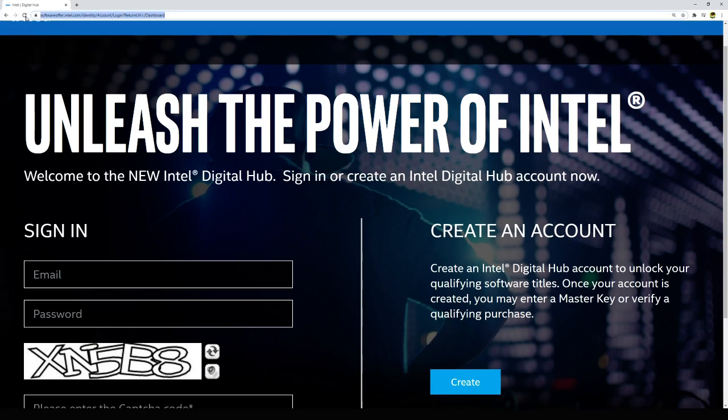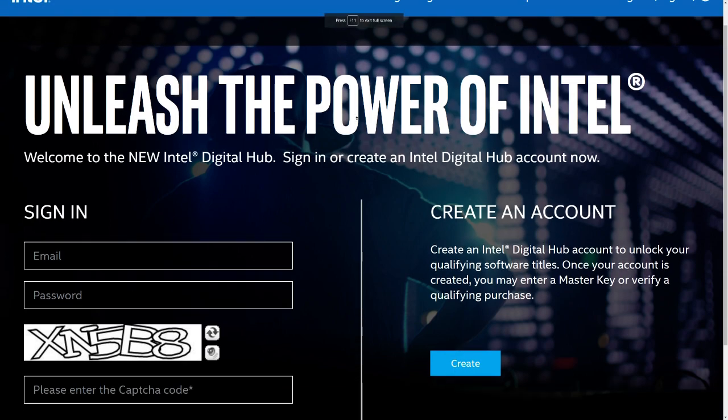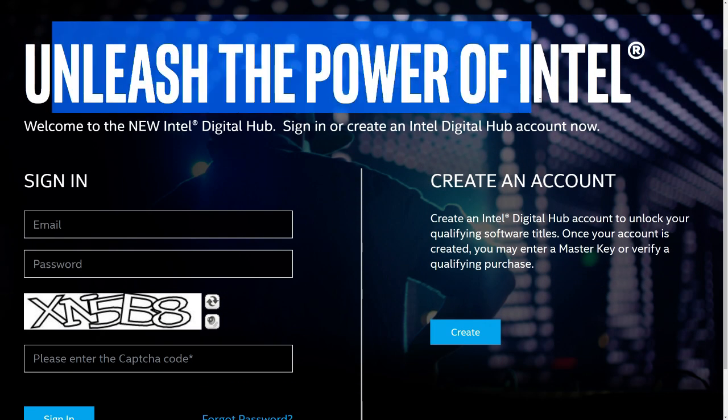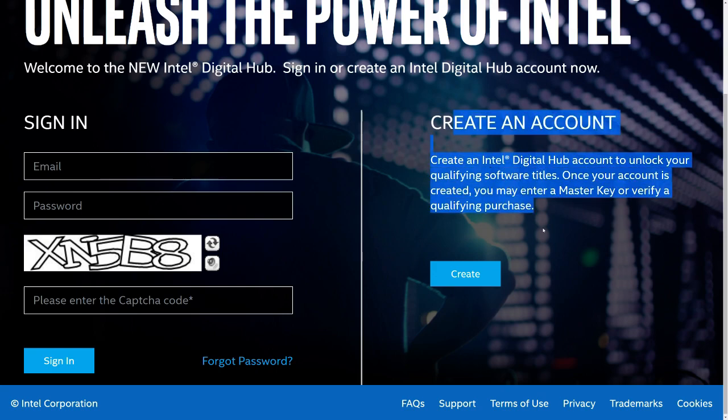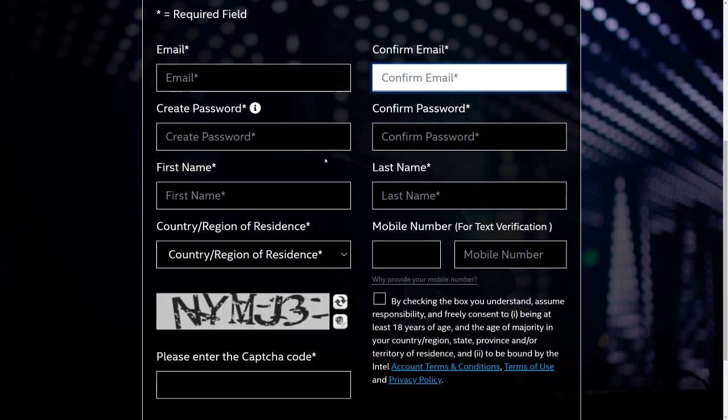What you have to do is go to this website: softwareoffer.intel.com/identify/account/login. I'm gonna link it in the description so you don't have to remember it. Once you're on Intel's website, it says 'Unleash the power of Intel — sign in or create an account.' You gotta hit the 'Create an Account' button.